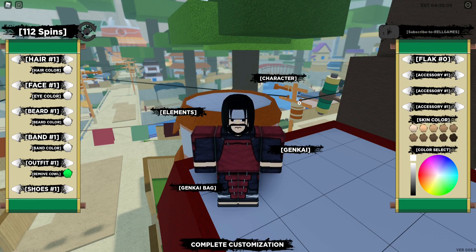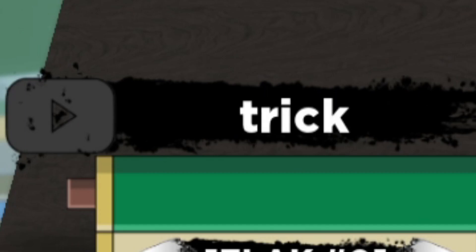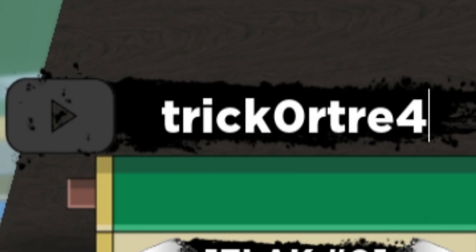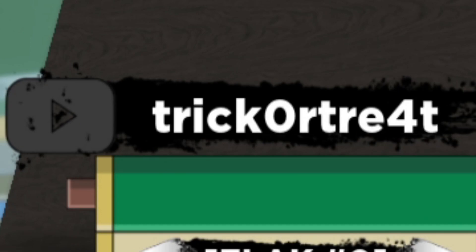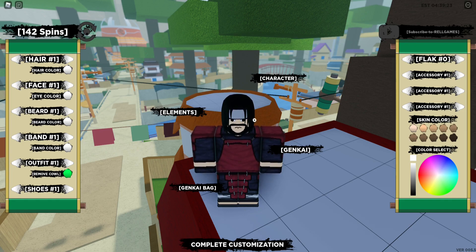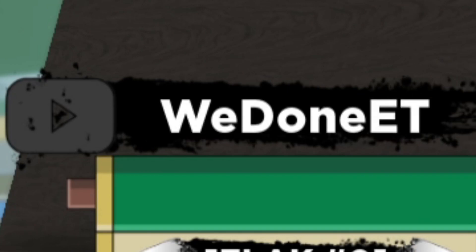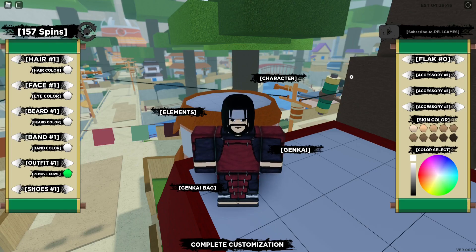Alright guys, the first code I have for you is going to be 'trick-or-treat' — I'll spell it out. And then the next code is going to be 'ET!' with an exclamation mark. So those are the two codes I have for you.